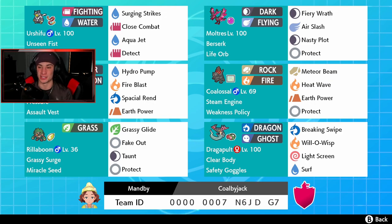Coalossal is Rock and Fire type with Meteor Beam, Heat Wave, Earth Power, and Protect. Bottom left corner we have Rillaboom with Grassy Surge and a Miracle Seed to boost Grass moves — it has Grassy Glide, Fake Out, Taunt for Trick Room or support, and Protect. Finally, our support Dragapult has Surf to trigger Coalossal's Steam Engine, Will-O-Wisp for physical attackers, Light Screen against special attackers, and Breaking Swipe.